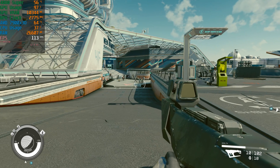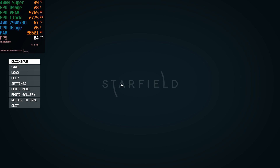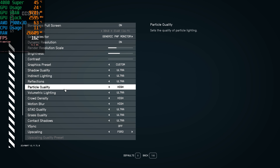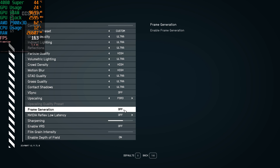Here in the game, we're running about 77 to 78 FPS. But if we go into our settings and enable FSR3, you can now see that you can enable frame generation.